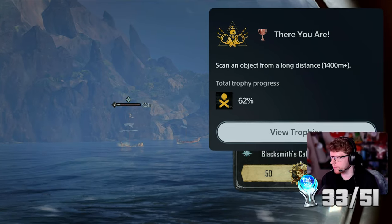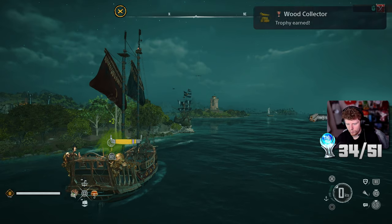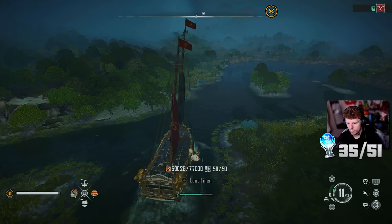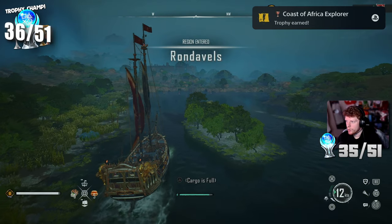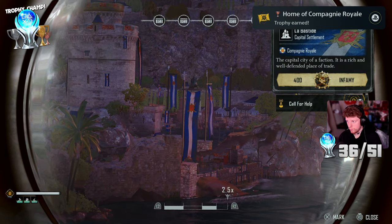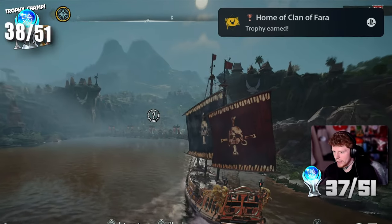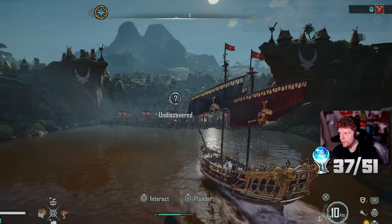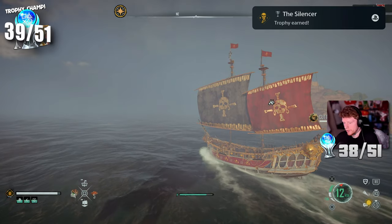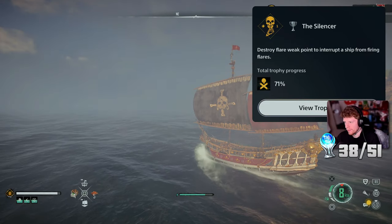I got a trophy for scanning an object from a long distance - 400 meters plus. Then 'Wood Collector - harvest wood in three regions.' Then 'Coast of Africa Explorer - explore all zones in the Coast of Africa.' After that, 'Home of Company Royal' and 'Home of the Clan of Pharah.' Then 'The Silencer' - destroy a flare weak point to interrupt a ship from firing flares. I don't know why that one took me so long to get.